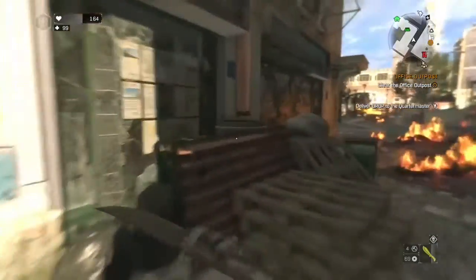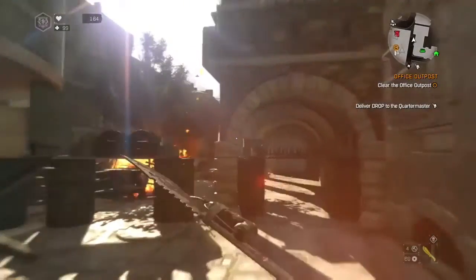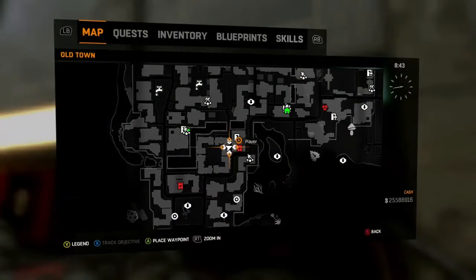Alright, this is going to be a short one on where to find the strobe night blueprint in Dying Light, specifically Old Town. You want to make your way to Rice's outpost and go around the back to where the luck medicine sign is.